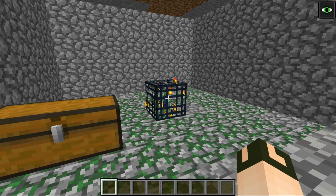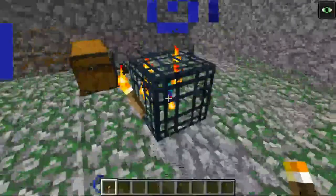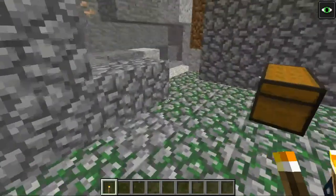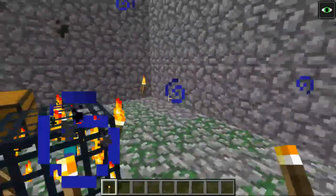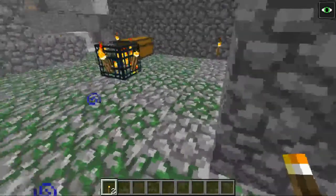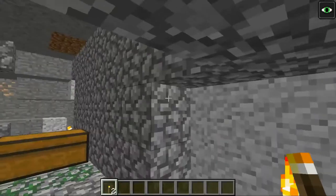One last tip as you're clearing out your mob spawners: check the chest near the spawner — you might find a torch. Bring that torch to shut down mob spawning while you work. Place a single torch in each of the four corners of the room and it will make the area safe. As you clear blocks and destroy one with a torch on it, just replace it and move along. This makes clearing much safer since you don't want to fight mobs and clear blocks at the same time.